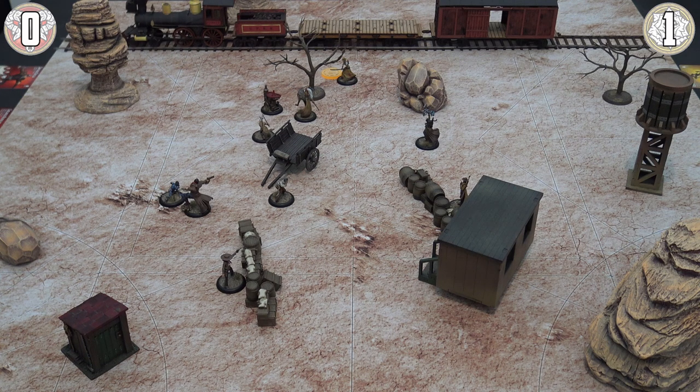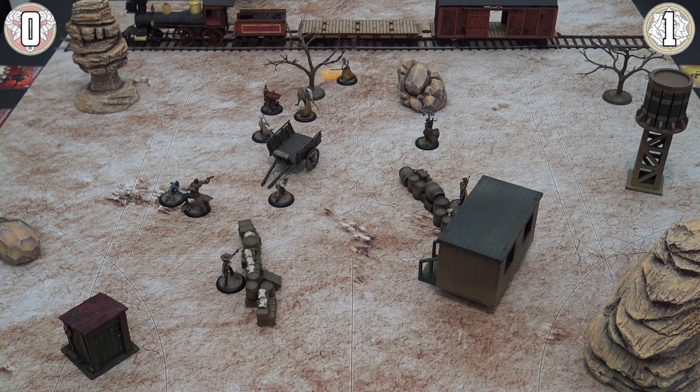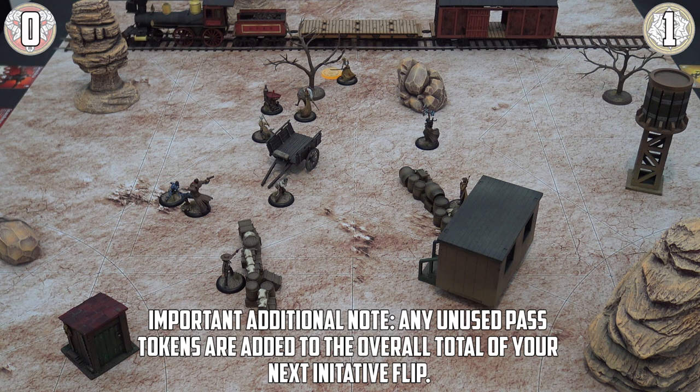After resolving any effects — there are none — we generate pass tokens. No pass tokens are needed as both sides have a full cohort. The Outcast mercenaries have a cool ability called Battle Tempo, which takes place in the start phase: each model may push up to two inches in any direction, meaning the entire force can reposition before the opponent even activates. We flip for initiative: the Victorias flip the Red Joker, Perdita flips a 12 — the Victorias win and choose to go first.